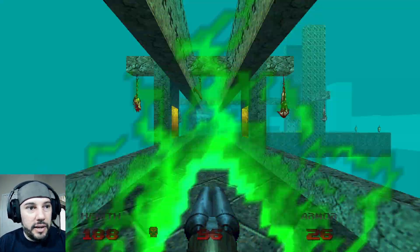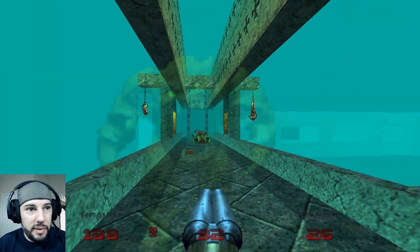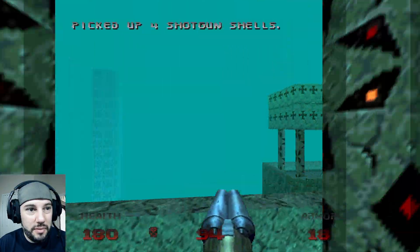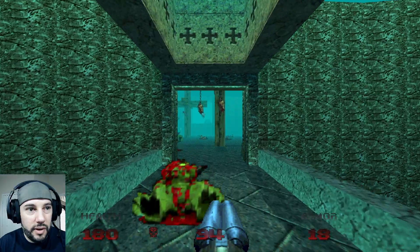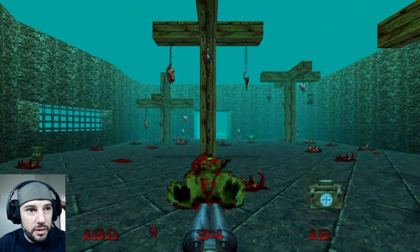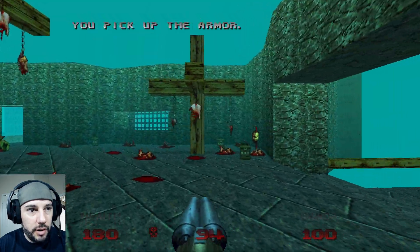Let's go back through here. It seems we spawned a couple of pinkies or specters. This guy has to have some good aim. Alright, we got some more dudes that are ready to kill me. Red door — cool. Was this open all the way? We'll grab that though.